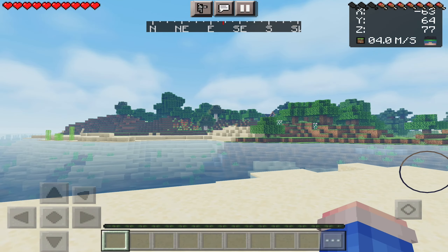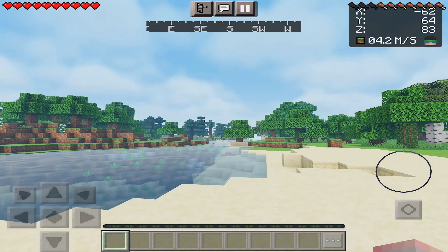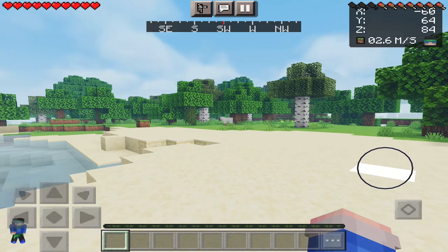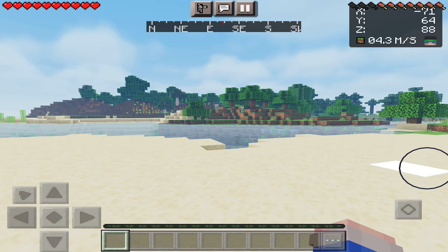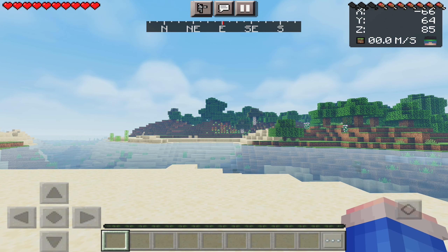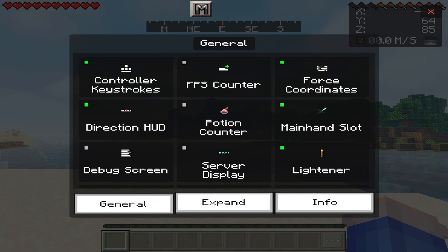Loading into Minecraft, it does look a little bit different. We have the North, East, South, West at the top there which is really useful, and it even tells me how fast I'm going. Coordinates are also stored in the top right there which is really useful. Now, to get all the additional perks with this pack, all you need to do is click on the emotes button twice. Clicking it once will show the emotes menu, but if you click it a second time, we've got all these different options.